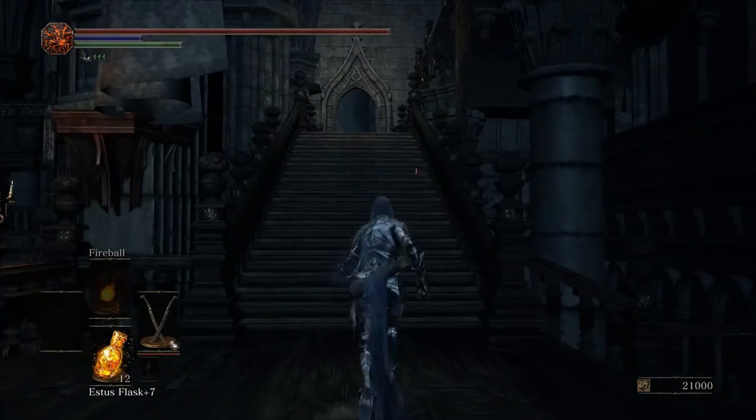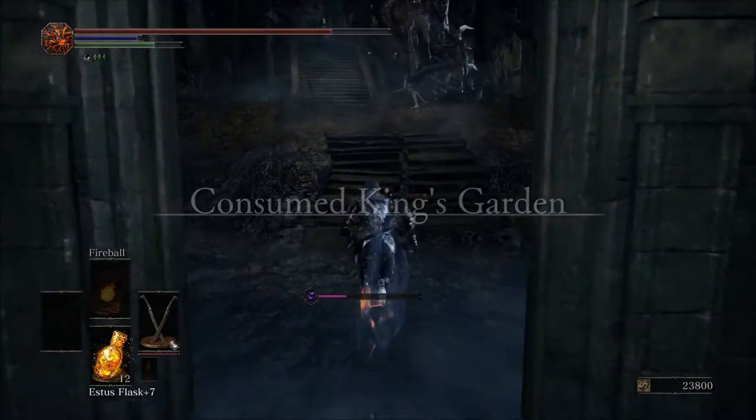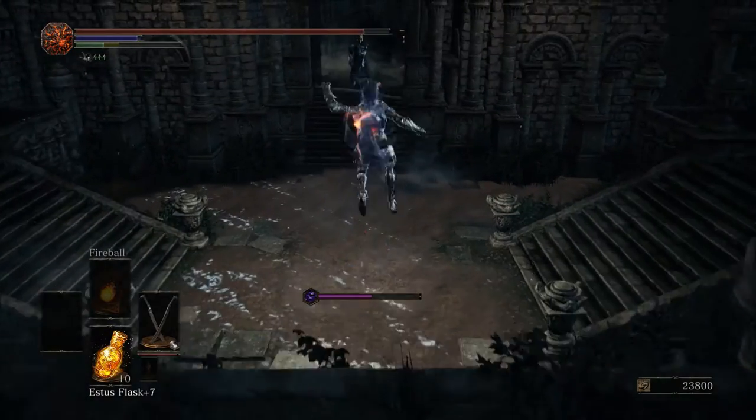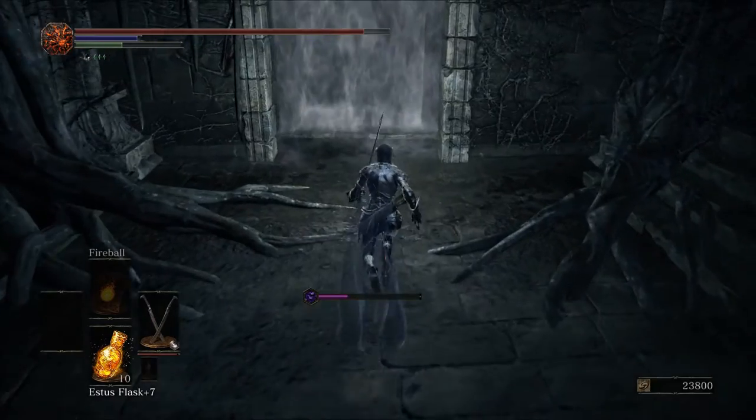When you reach the top of the ladder, take a left up these stairs, head down this elevator, and you will end up in the Consumed King's Garden. This area is rather small, but the enemies are pretty tough, so if you were just looking to save your Estus for the boss fight, you can go ahead and run past them all.